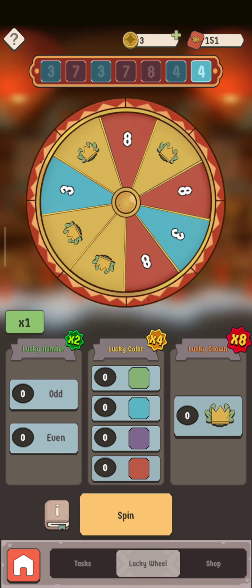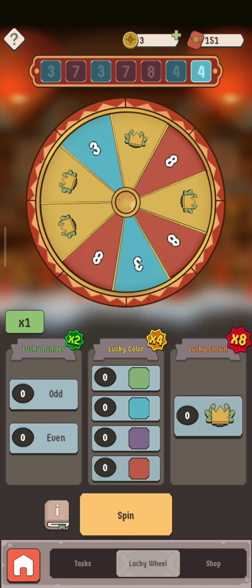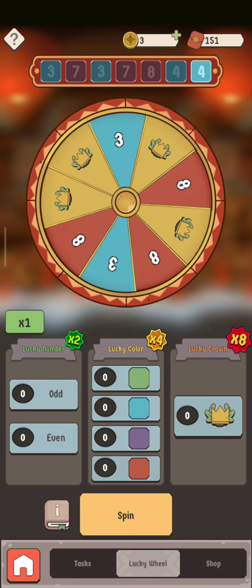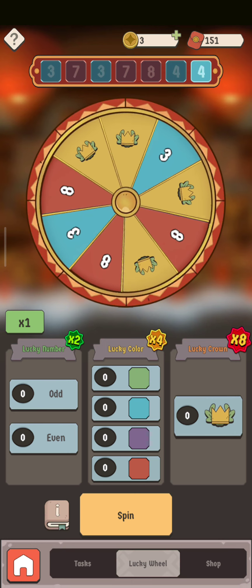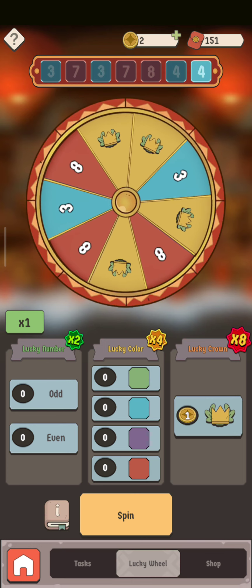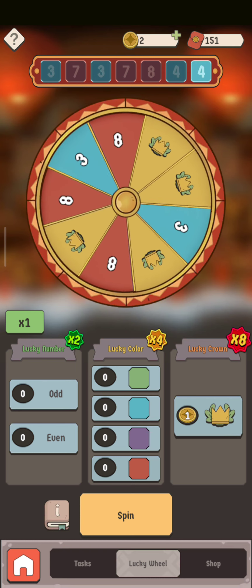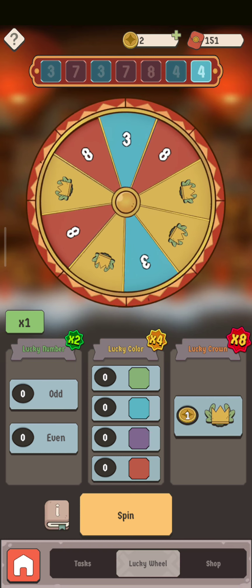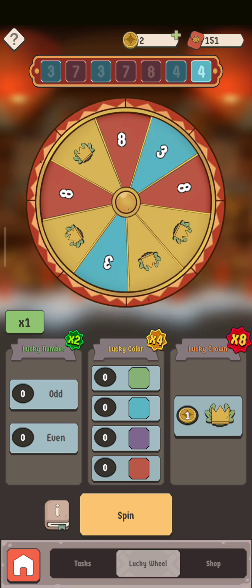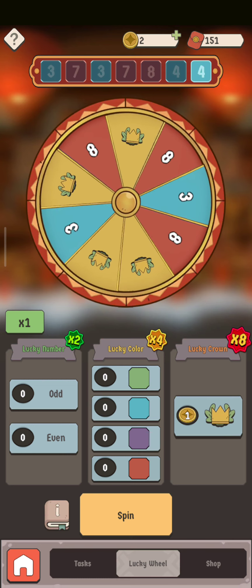I'm going to explain to you guys — I'll try — why I'm doing this, with more info in the description down below. Basically my strategy is to place one coin bids every single spin until I have six out of the nine, or seven out of the nine spots, with the same color or same crown. The reason for that is I want to maximize my bet in order to have as many vouchers as possible.